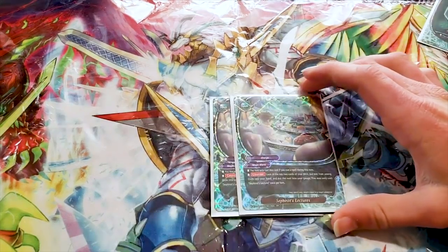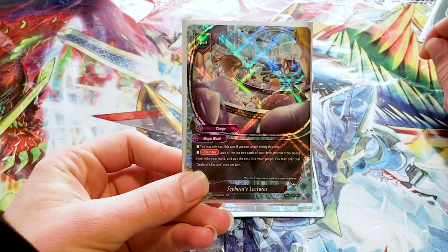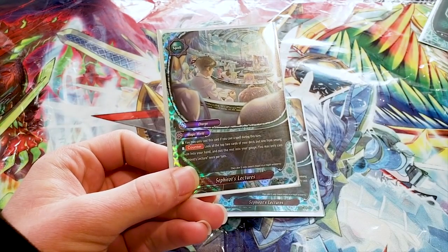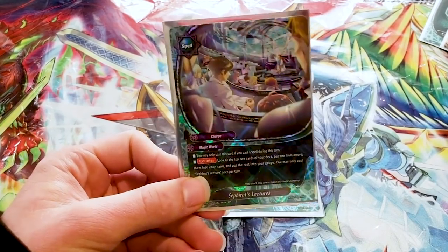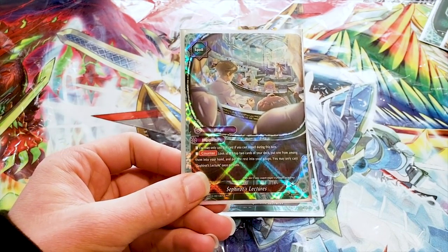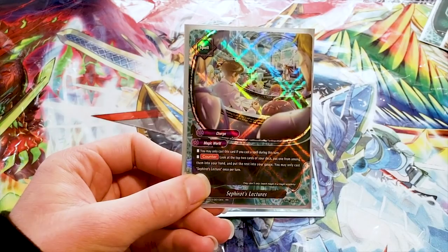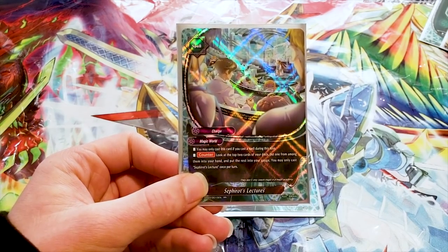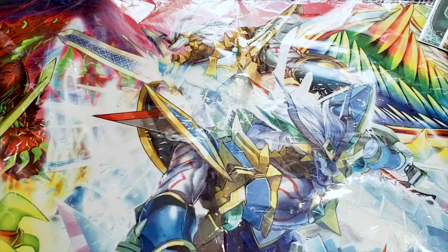Then we run two Sephiroth's Lecture. It is a spell you can only cast if you've already cast a spell during this turn — which is not hard at all. It's a counter, so you can use it on your opponent's turn too. Also, Examinate's a counter — you can use it on your opponent's turn as well, so if you recycle it with Great Spell Circle Deity, you can add it back to hand and use it on your opponent's turn to heal or set up. Sephiroth's Lecture: check the top two cards, put one into your hand and one into your gauge. It's like a weaker Examinate.